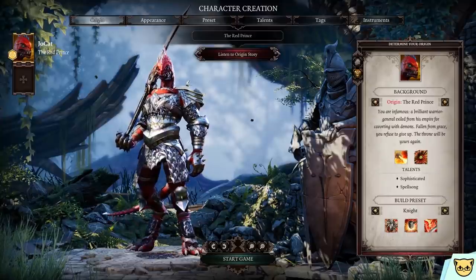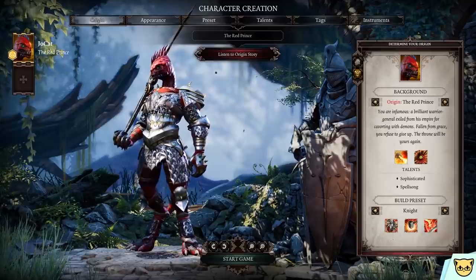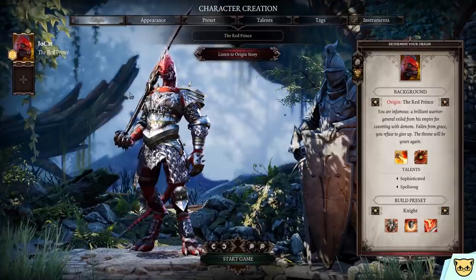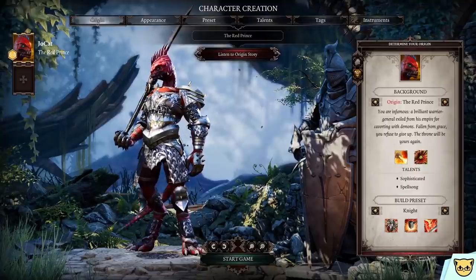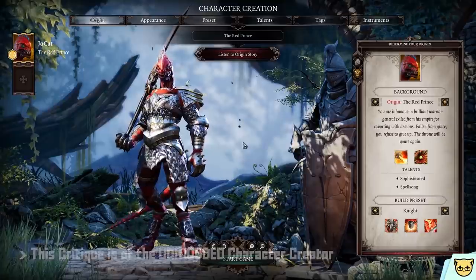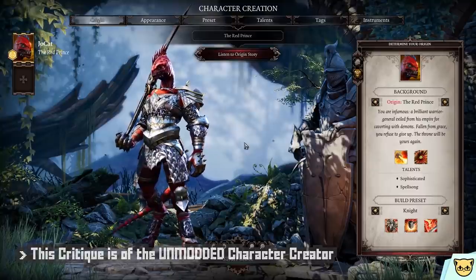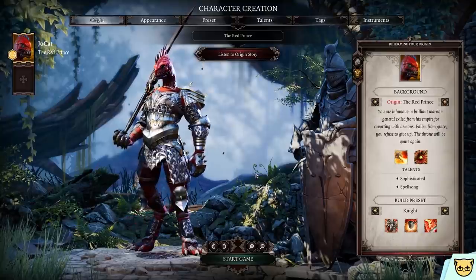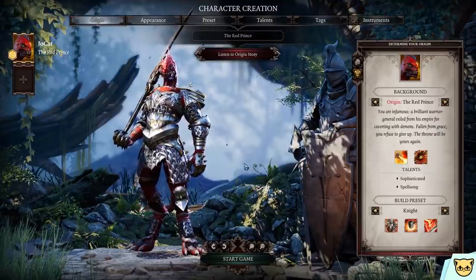Black Desert Online is supposed to be up next but its character creator is so packed that I need a little more time, plus school and other things. Meanwhile, here is Divinity 2, an isometric RPG lauded for its incredible amount of choice. Note that I am only critiquing the vanilla definitive edition of the game — no mods — just to keep it fair and standardized with other games on the show.